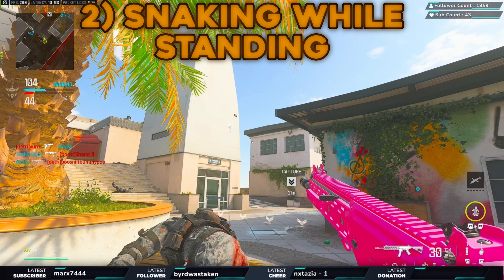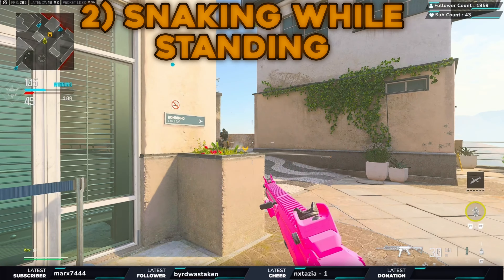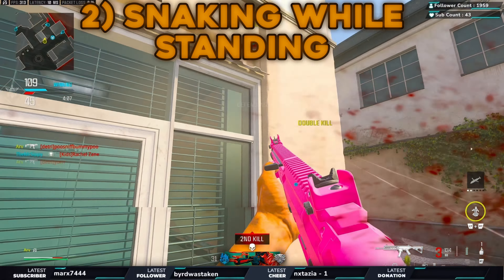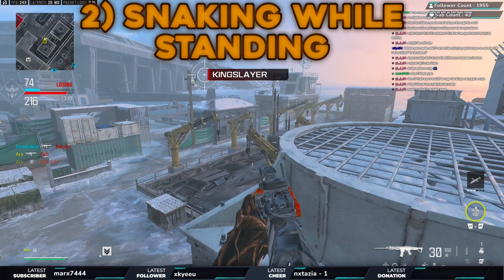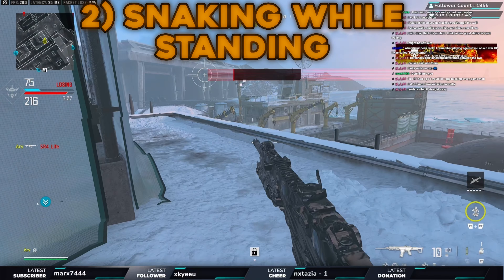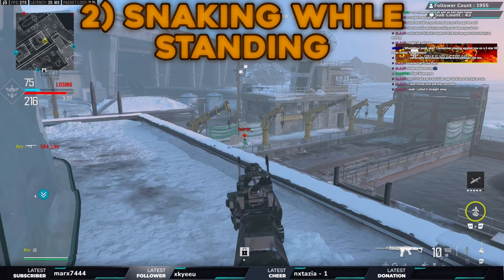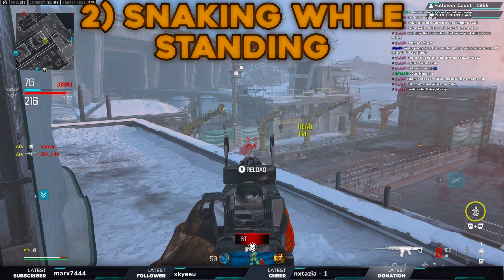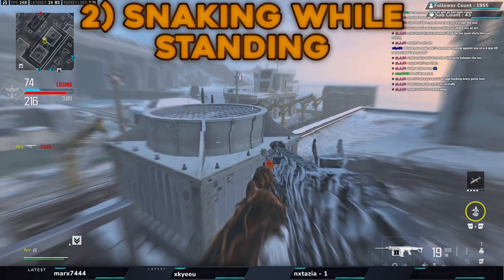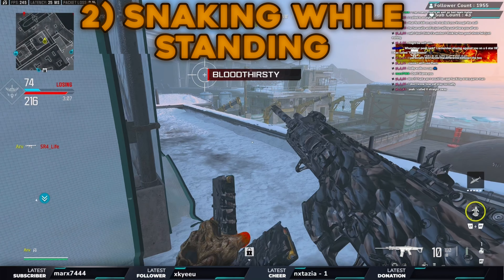When you're in areas with no natural cover, you can still snake effectively. We go through, we're not directly behind the head glitch, so we start snaking and get the kill. Even when standing, constantly snake — especially on high ground. On high ground the whole area is essentially a head glitch for them to look at. Right now I'm on high ground, I can snake with nothing but it still looks really hard to play against. The best thing about snaking in the open is they don't even know where you're coming from.